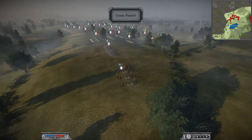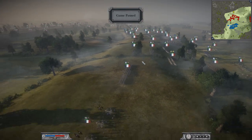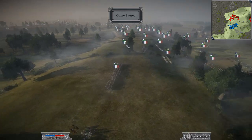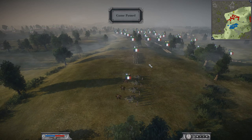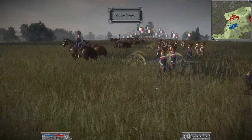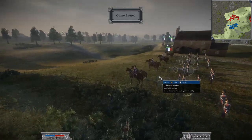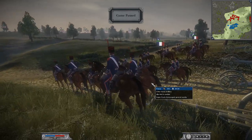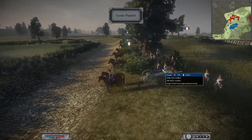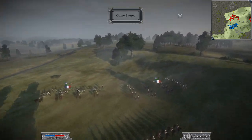Let's go ahead and check out these army comps. We'll begin with the French — by the way, I'm commanding one of the French armies. Starting with the artillery: we have one 6-pounder foot artillery, two units of the 12-pounder foot artillery, two units of the 6-pounder horse artillery, and two units of the 8-pounder foot artillery. Lots and lots of artillery.